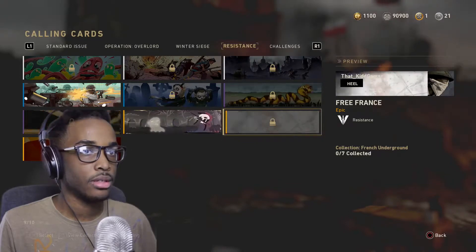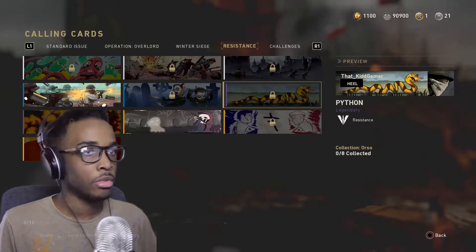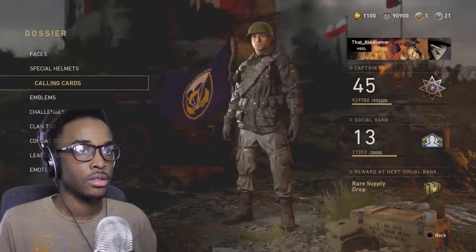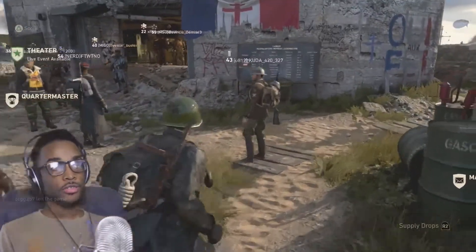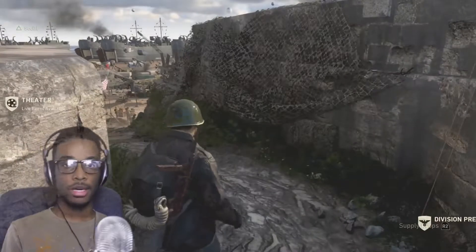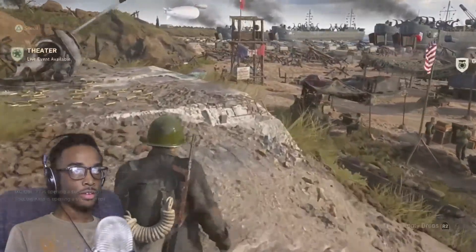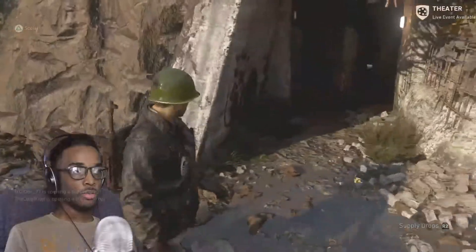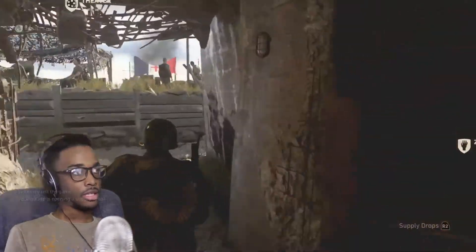The emblems we're going for — victory, we got that one. Cold blood. That's it — all the other ones don't interest me. Let me look at the Resistance calling cards. This one's lit, I like those. I'm only using animated ones, but this is probably one of the best non-animated ones, as well as this one and this one.